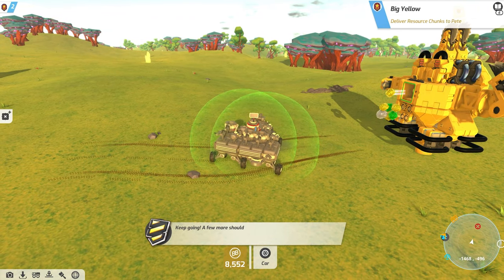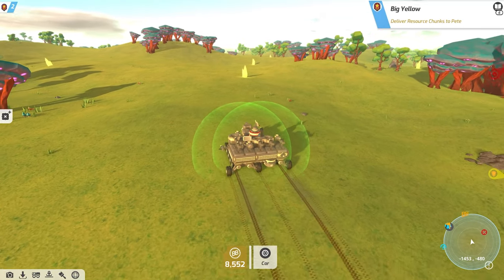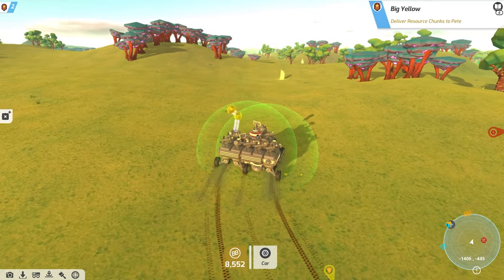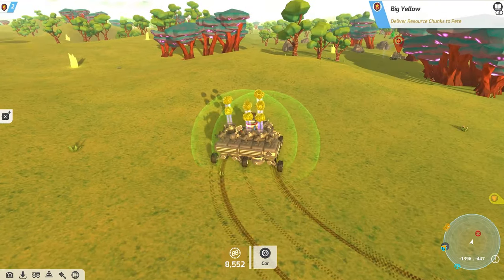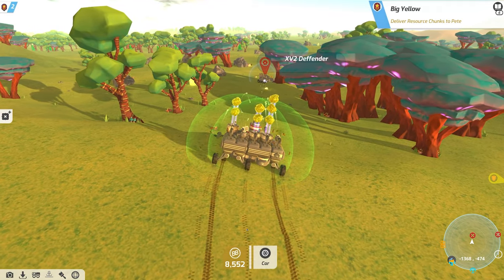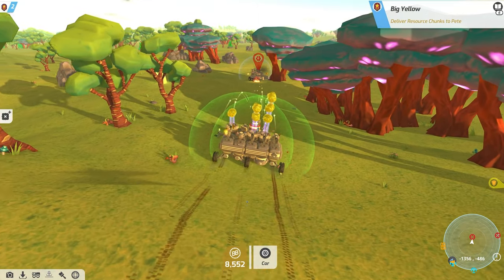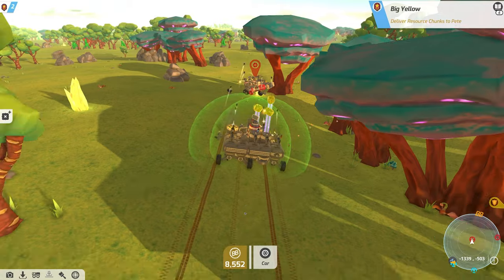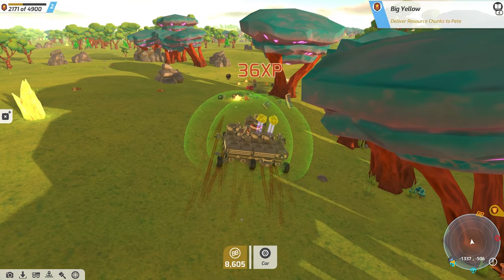'That's a good start but I'm going to need more.' Just anything — I'll keep going, a few more should do it. All right, so we have a bad guy coming in. Spin around — where is this dude? He's over there, he looks a little tough. Let's just go in — come on, take him out! He's got a big little bulldozer thing on him, holy cow.